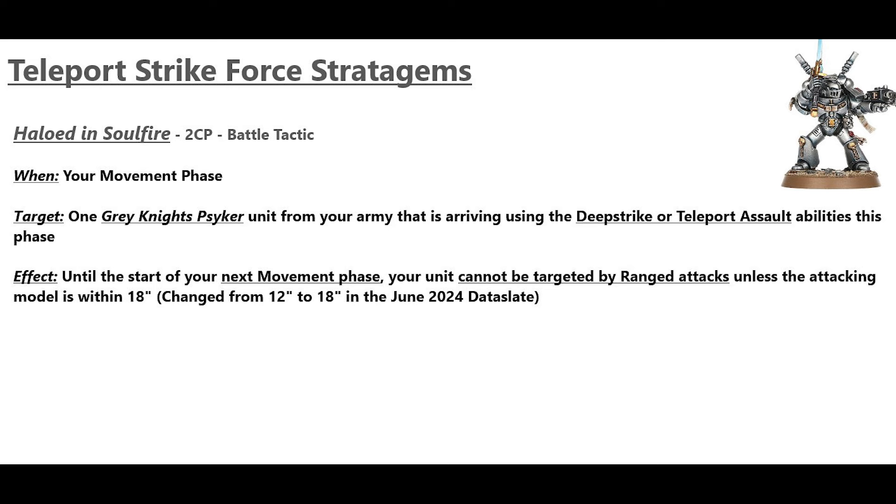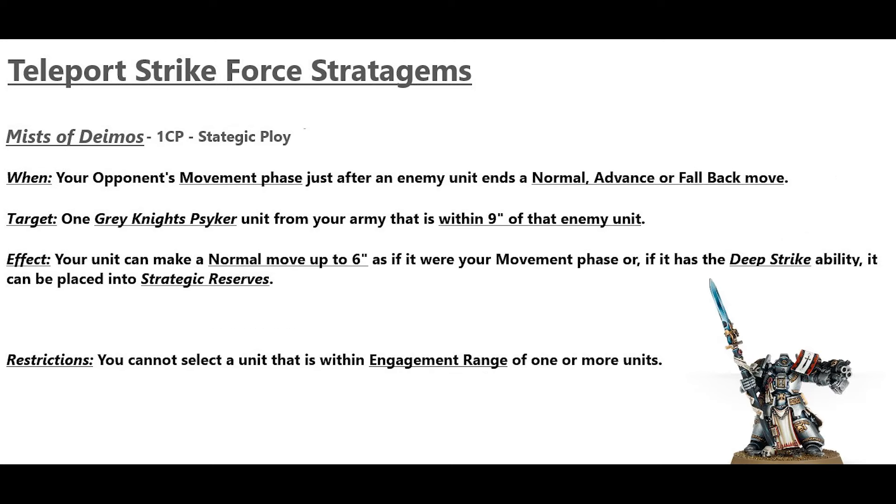The next stratagem is Halo and Soul Fire for 2 CP — in your movement phase, give one unit the Lone Operative ability within 18 inches. It used to be 12 but changed to 18 in the June 2024 data slate. Then the detachment-defining stratagem, Mist of Dymos for 1 CP: in your opponent's movement phase, just after an enemy unit ends a normal, advanced, or fallback move within 9 inches of one of your Grey Knights units, you can either do a normal move of 6 inches or, if that unit has the Deep Strike ability, pick it up and place it in strategic reserves.